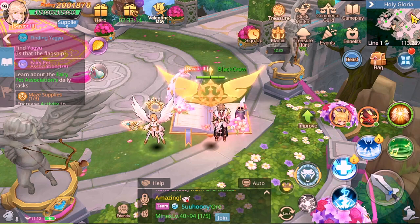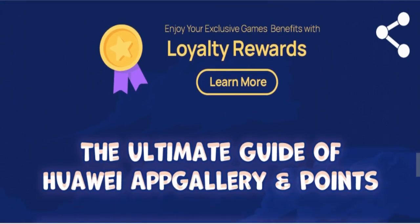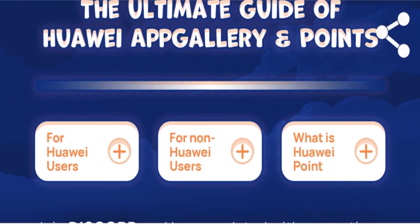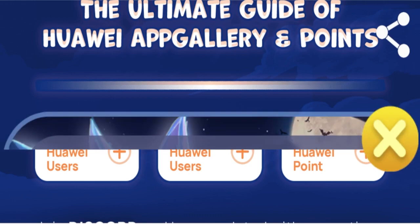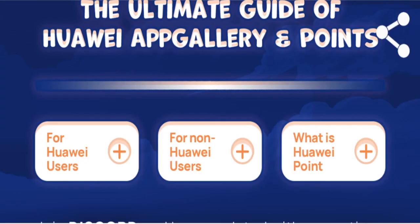That was it for this event. I also want to remind you — if you're considering spending money on the game and want to get the best value, check out the Huawei AppGallery. They provide a lot of discount coupons and promotion events for the game, and you'll even get cashback on whatever you spend, whether it's a small or large amount.